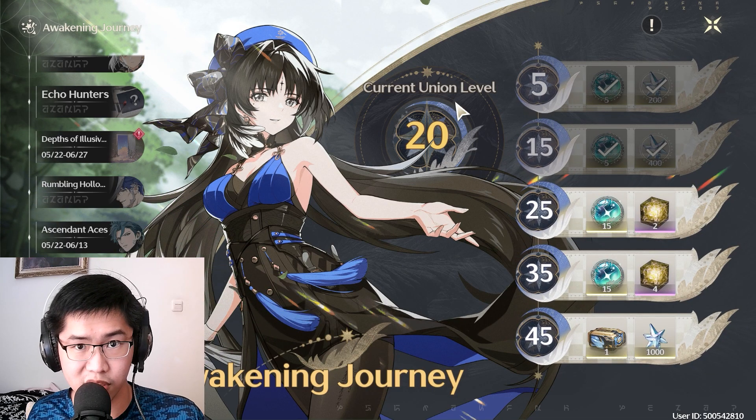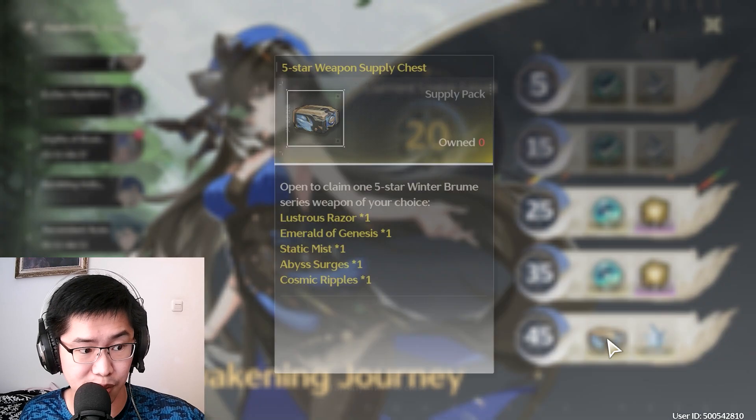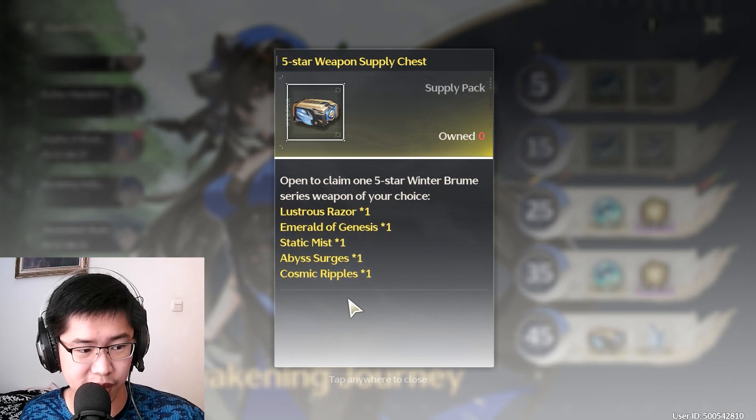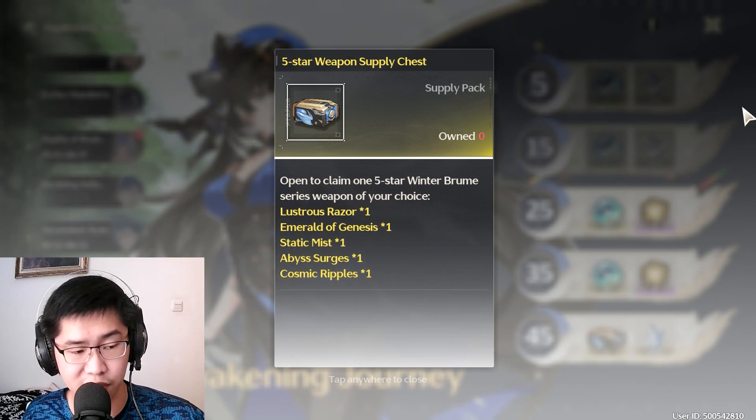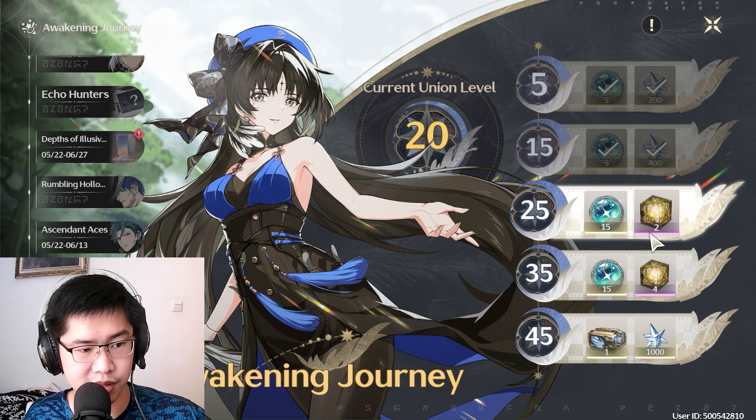Also, they will apparently give you a 5-star weapon selector right after you reach a certain union rank — in this case it's 45. Just by playing for about two days I already reached level 20, so it won't be long before you get this 5-star weapon. Should you rush? I wouldn't recommend it. But are these summons great to get? Yes, they are.